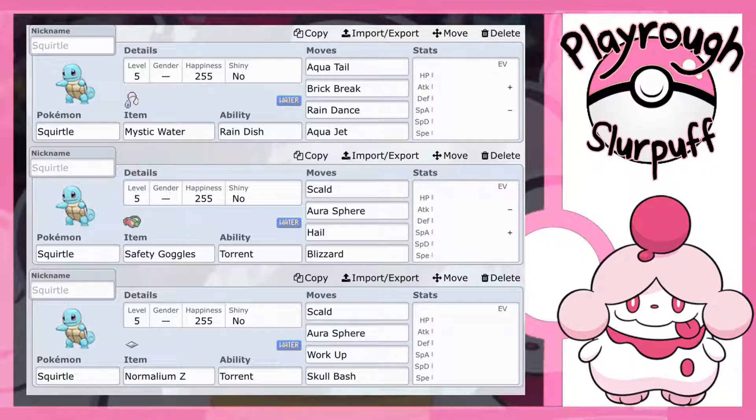On this set I went with a neutral nature — Hardy, Quirky, Docile, or Bashful — because I don't feel any need to raise the attack stat, special attack stat, defense stat, or special defense stat specifically. I just went with a neutral nature.